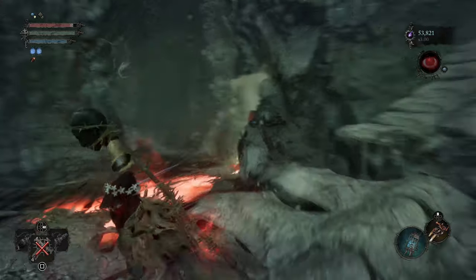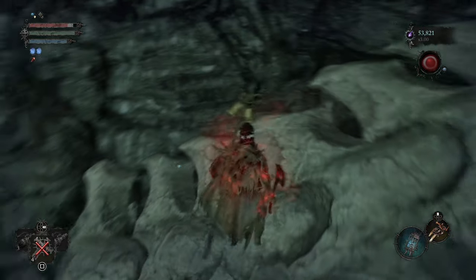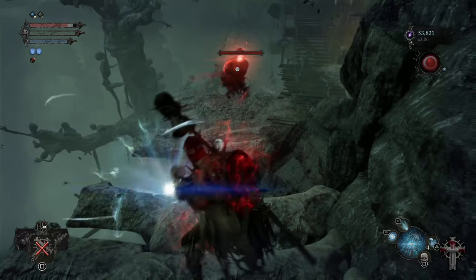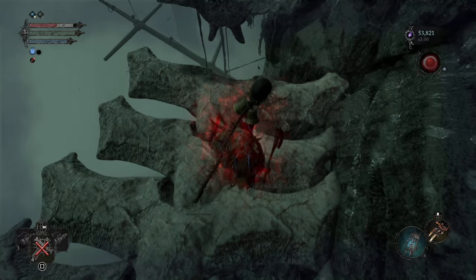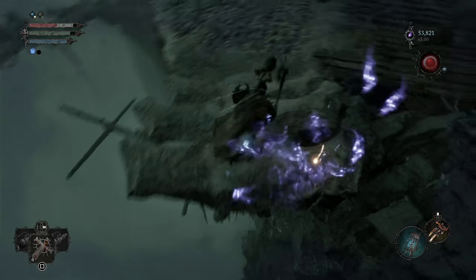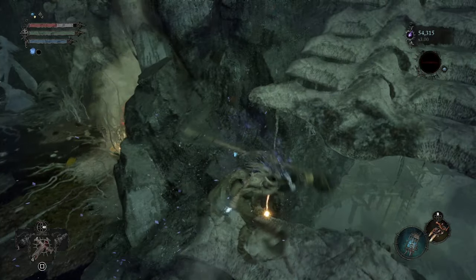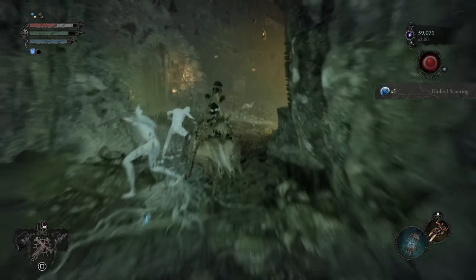Make sure your lantern is equipped. We got too far ahead of it. You can probably do it from this side as well, but I like doing it from there. Anyway, once that's done, we're just going to flay it into the gap. And then we have all of the rewards - we can do it from either side. There's your five umbral scourings. I hope that helps you out, and I'll see you all in the next video.